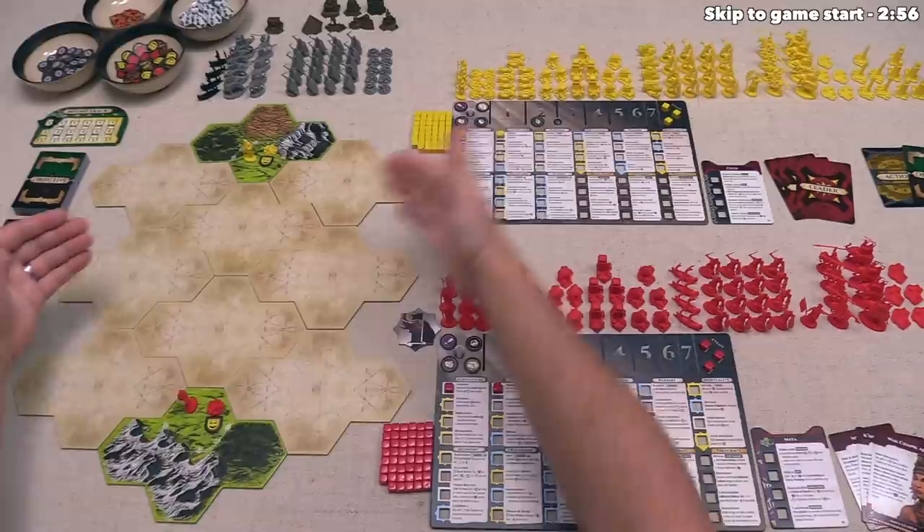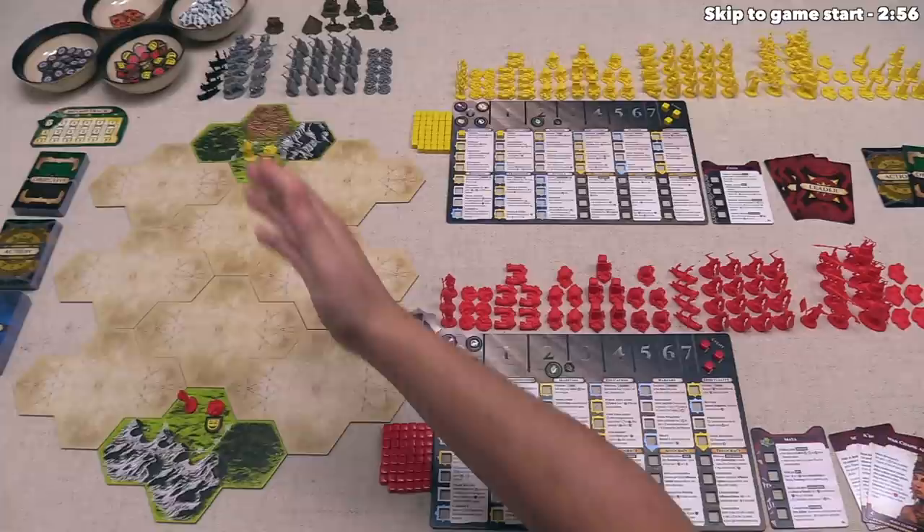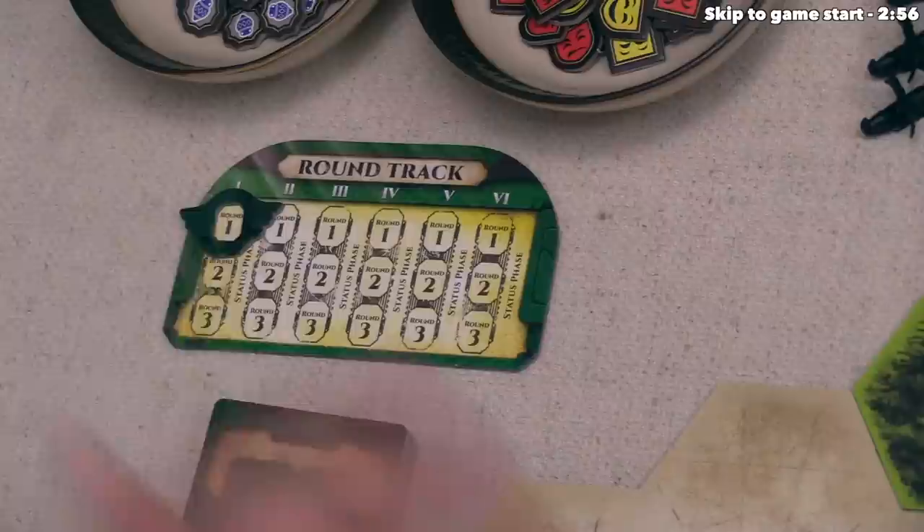As we play through the game, we are going to be expanding out and exploring new regions, which we will flip over. We are also going to be putting military units down onto the board, which we can then use to fight our opponents as well as the neutral barbarians that are invariably going to start showing up and making our lives difficult.